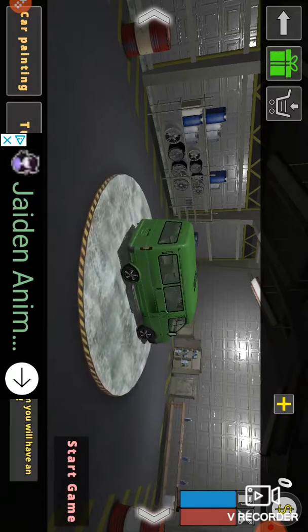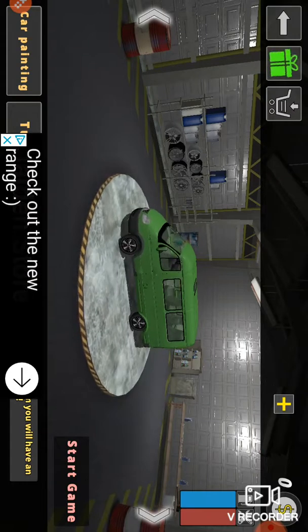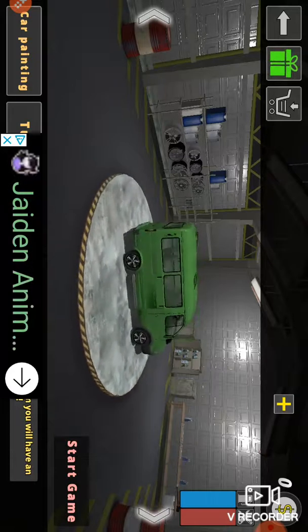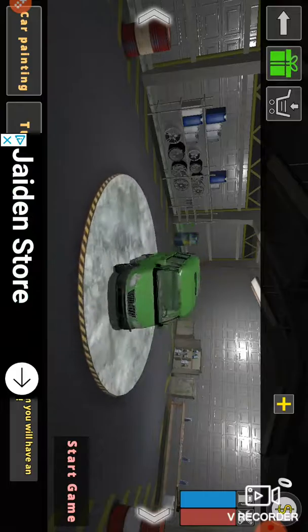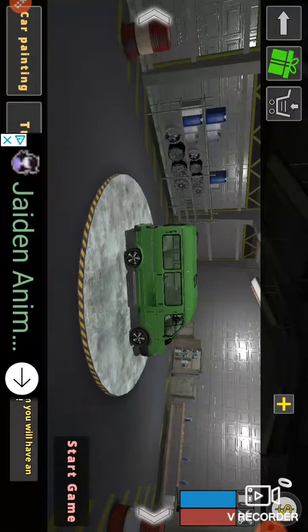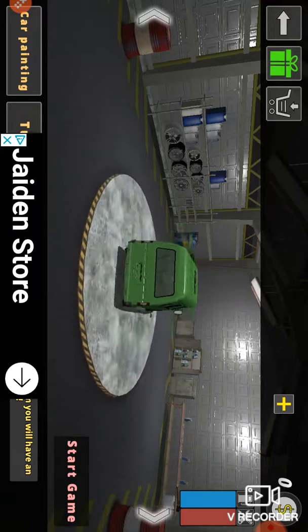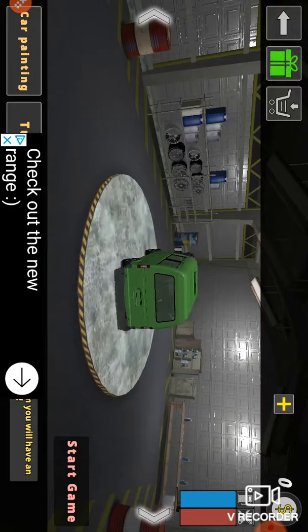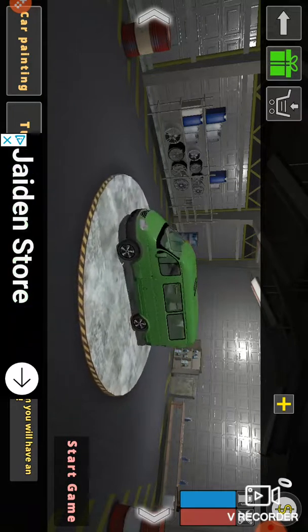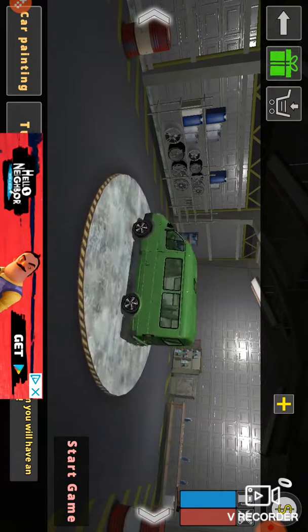I want to show you all the vehicles. So you've got this small Gazelle van — four wheels, two on each side. The front has a really nice grill. Checking out the exterior first, and you've got a sliding door and a trunk opener.